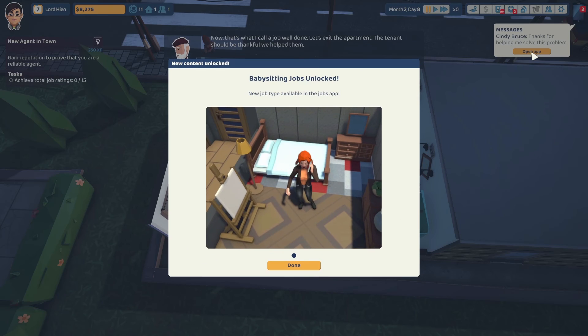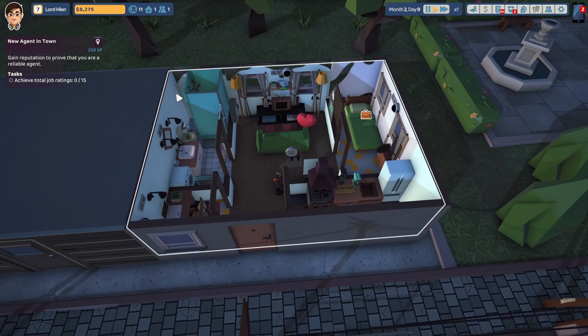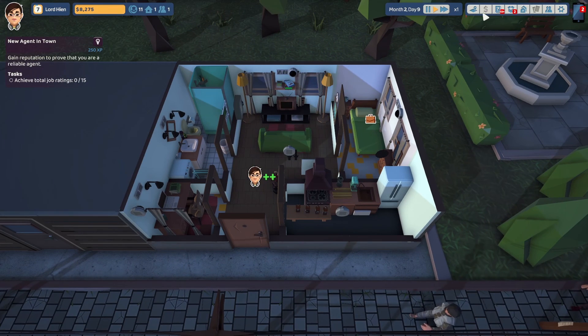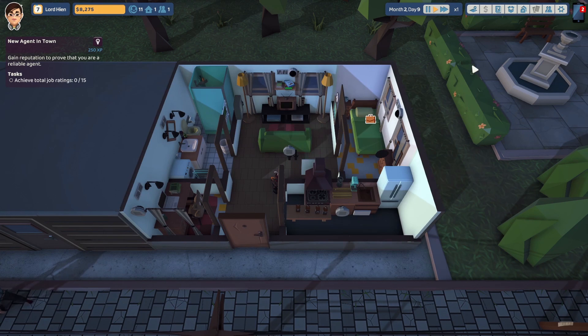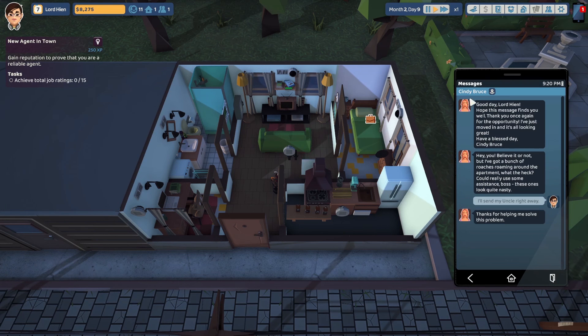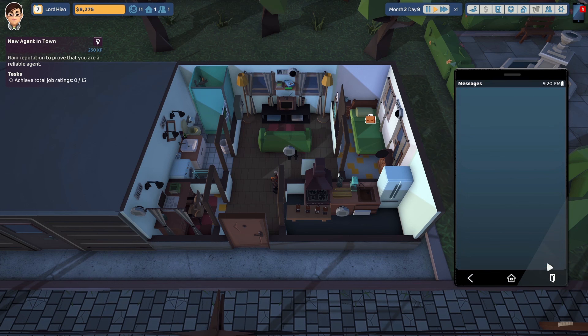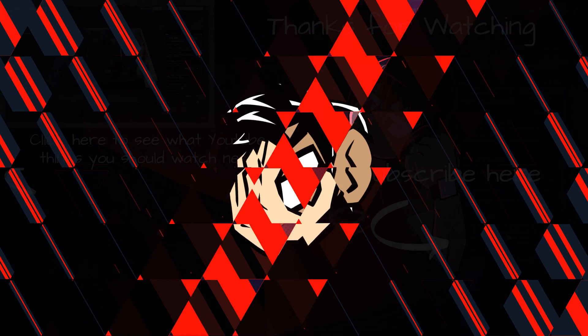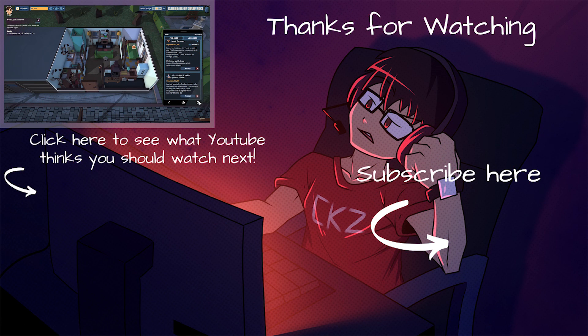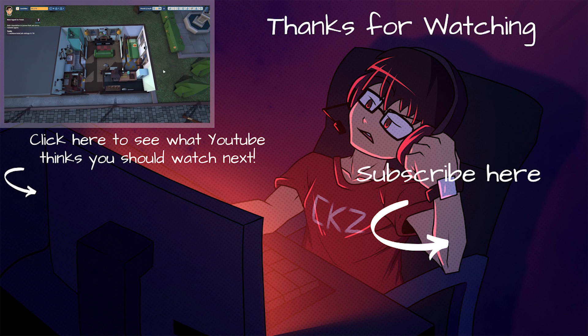Babysitting jobs have been unlocked — that's how I'll get my points for later. She's gone to work. Thanks for helping me solve the problem — you're welcome. We have a new babysitting job available. I think we'll call it a session with this one. We're doing great — we got our first tenant, and pretty soon we'll have to start paying rent, but we made good money. As always, remember to leave a like, leave a comment on what you think of the series — things I should look into or change. You guys have a great week and I'll see you in the next one!